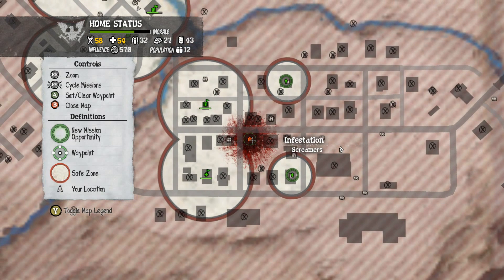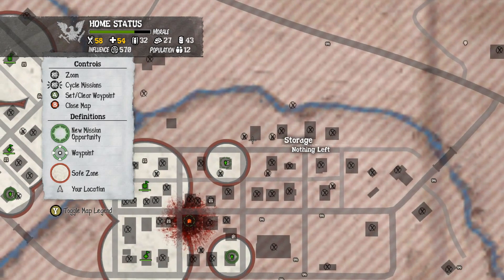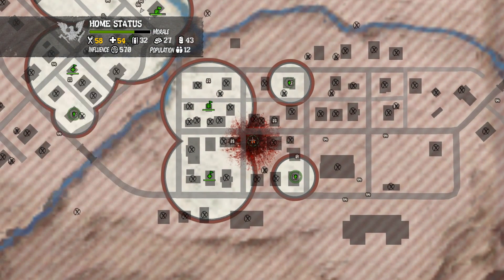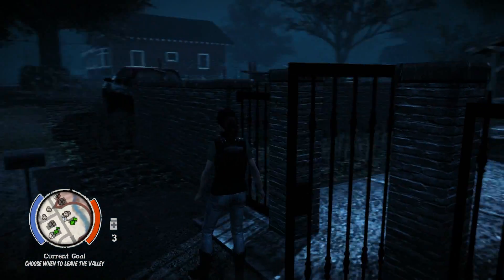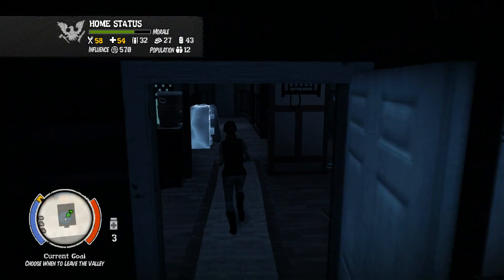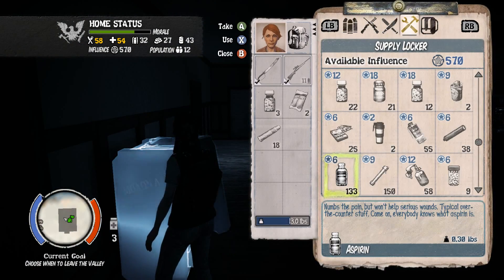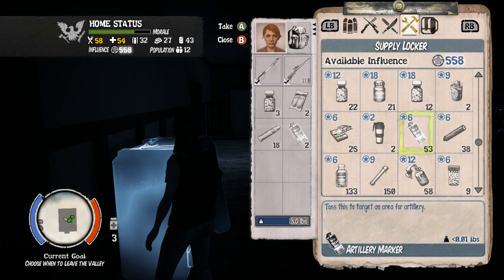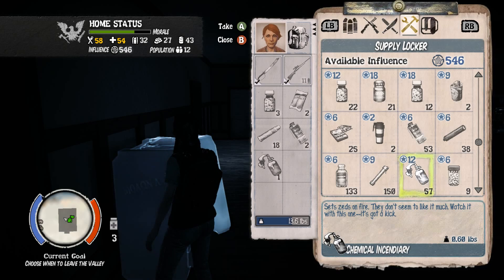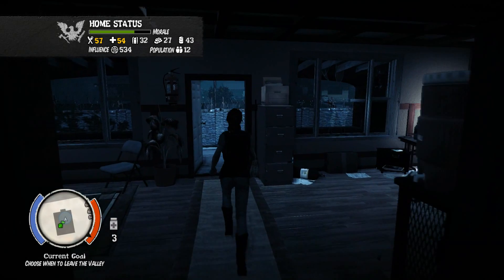We have some infestations on the map, so we're going to go take care of them. We're going to handle that with an artillery strike. Let's get those into our inventory — we should have a good supply, I think 55. If not, I'll take some chemical incendiaries. Let's make that move.